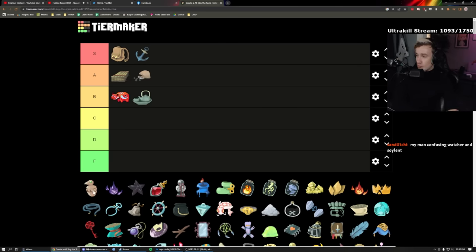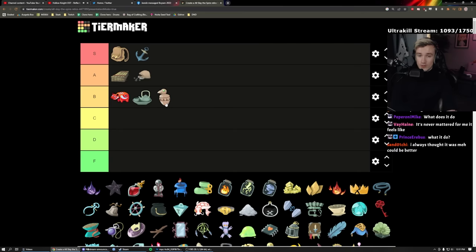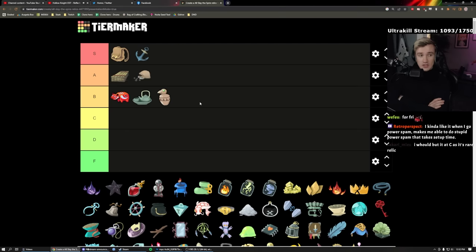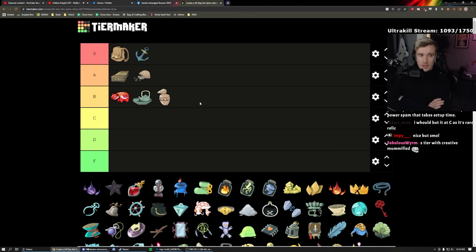Bird-Faced Urn: low B. For the most part I don't even notice I have it. If it gave three health instead of two it might be higher. What it does: whenever you play a power you gain two health for free. Playing Defect you play a lot of powers, so you get a lot of health. It's only two health per power, but over the course of a run it amounts to a big number. Healing is nice, especially when it's free — B.